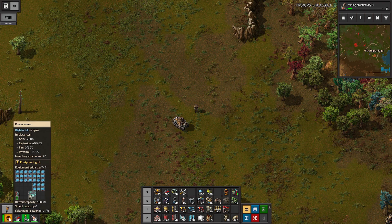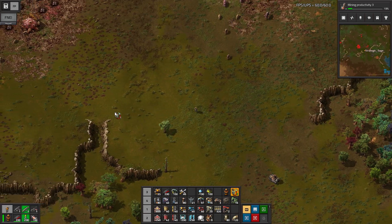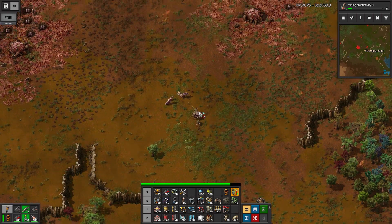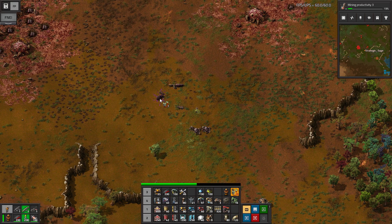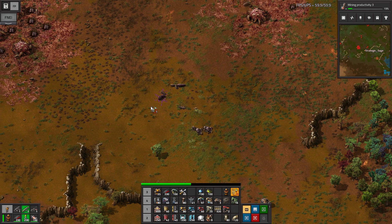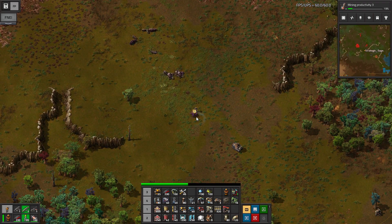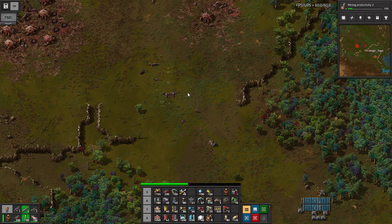I've removed everything but the discharge defense from my combat armor so we can see it in action. Waiting for enemies to surround us, then clicking to fire — boom, you can see it knocking them back and dealing a nice amount of damage. But the fact that it's not automated means I'm just not buying it as useful. I would have liked it better if the discharge defense were automatic like the laser defense, but it is what it is — I'm not going to be using it much.